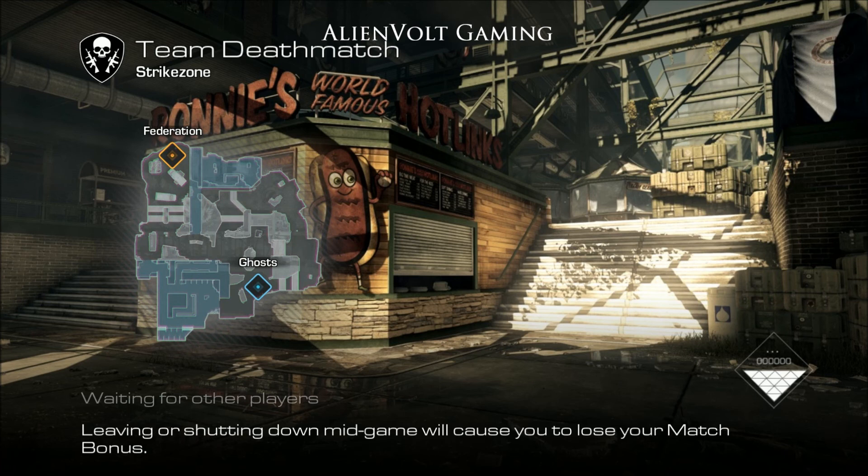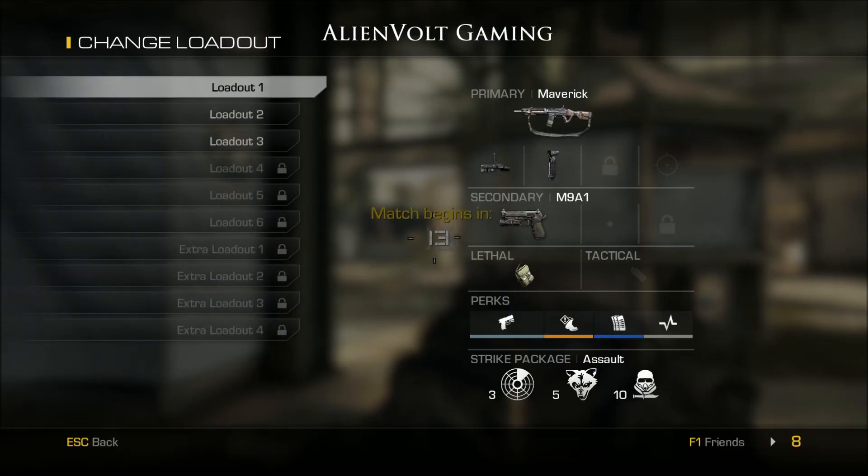Hello everyone, AlienVolt here and I'm bringing you a quick round on Strike Zone. I'll be utilizing the Ripper, which is a brand new weapon being introduced with Devastation. As a Season Pass holder you actually get it a month early, and it's pretty nice.